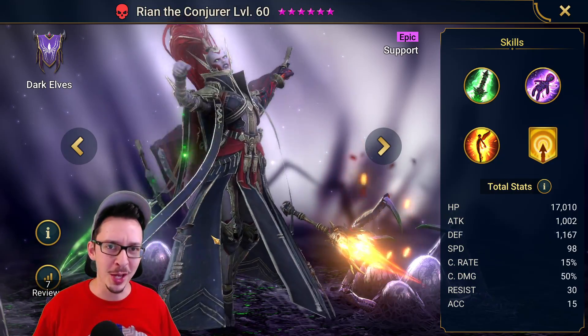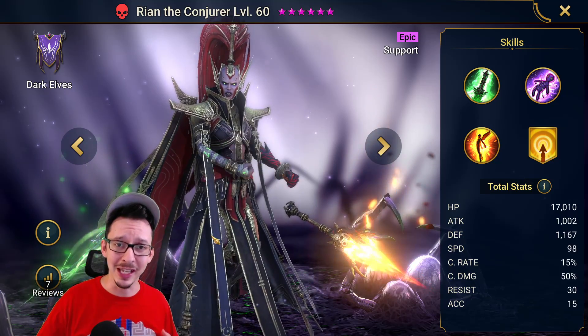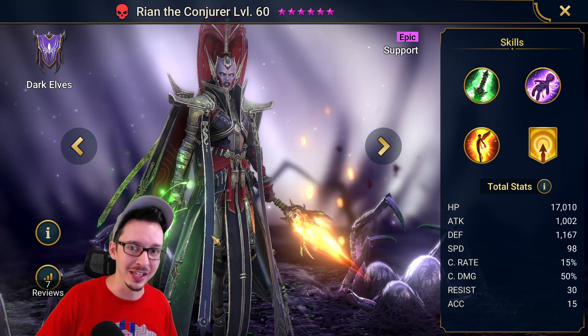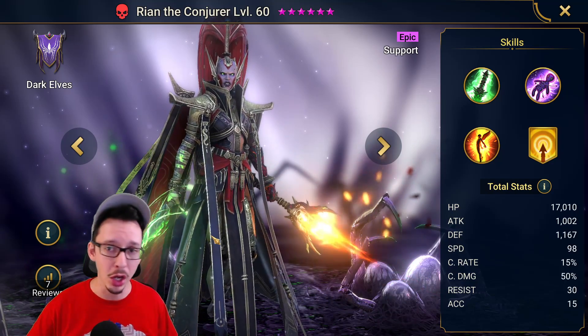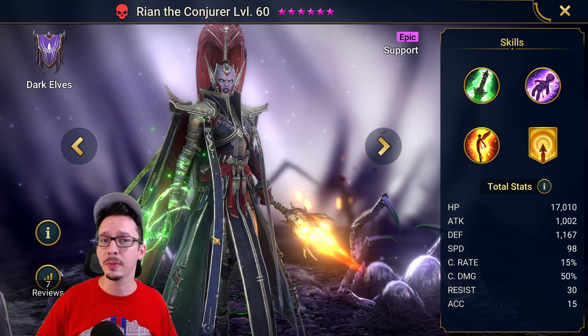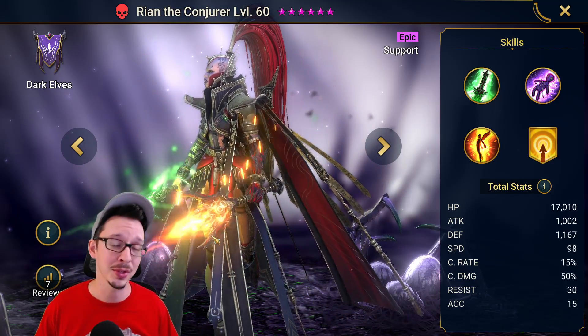What's up guys, Bonnie here with another Raid Shadow Legends video. Today we're talking about one of the hardest to obtain champions in the game — part of one of the hardest to obtain trio champions in the game, which is Rion the Conjurer along with Akoth the Seared and Euroth Soulcage. We want to see what they are capable of, so let's get right to it.